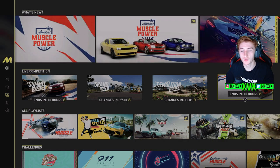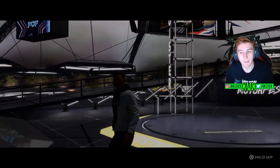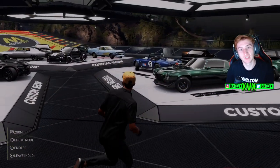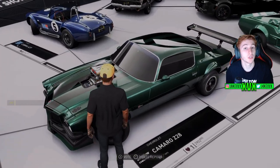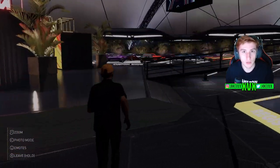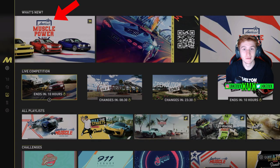Custom Show is basically a car meet within the main Motorfest. You can enter your car and other players will vote for the best looking and best upgraded car, and you'll get prizes based on how many votes you receive. The Custom Show theme varies each week. Every week or month in Motorfest there's a different theme — at the moment it's all about American Muscle, so the car meet competition features American Muscle cars.